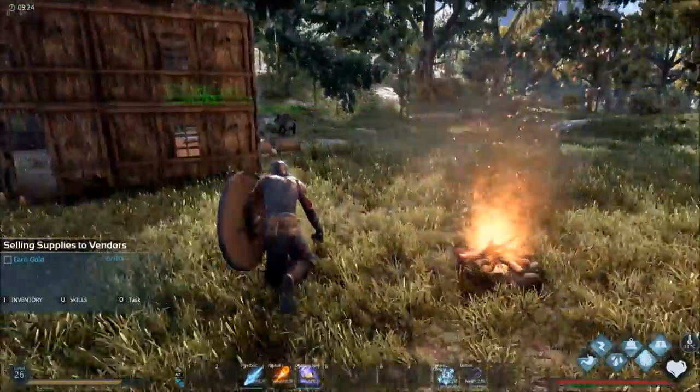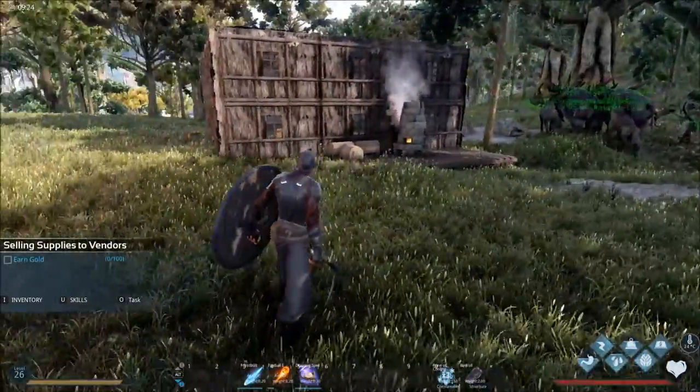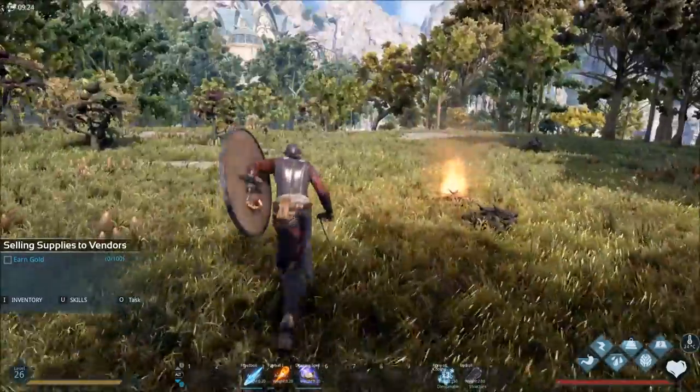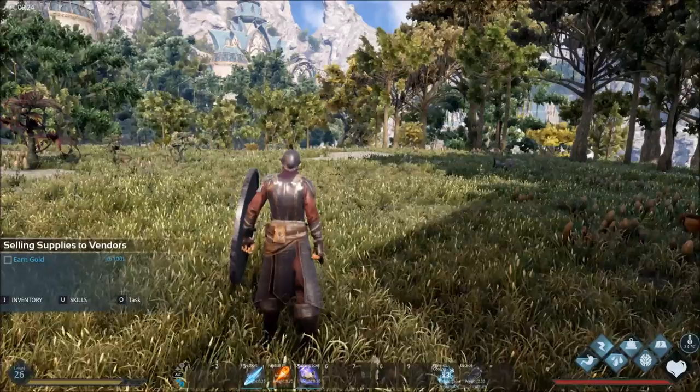This is going to be my first how-to video, but I play enough games like this — games with confusing mechanics or things that aren't 100% explained — that I think I'm going to be doing some more how-to series. Anyway, I don't want to talk it up too much. How to tame in Dark and Light.